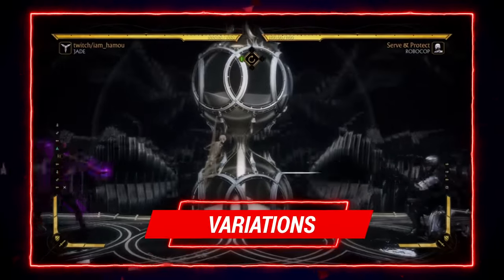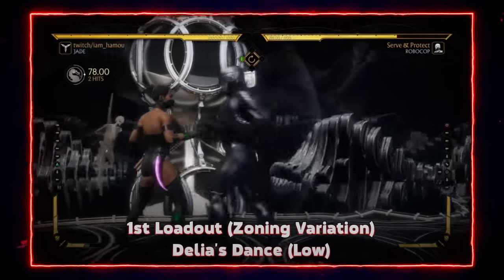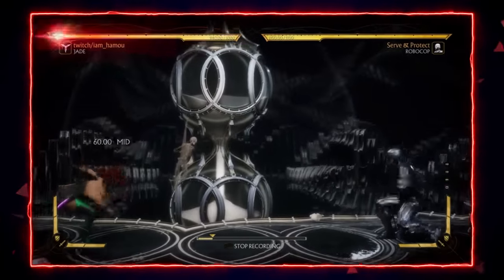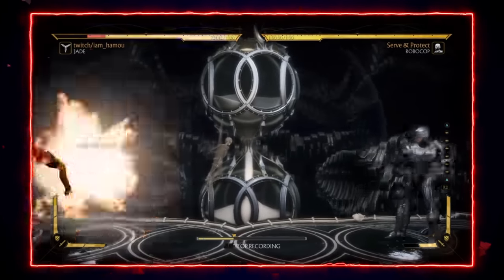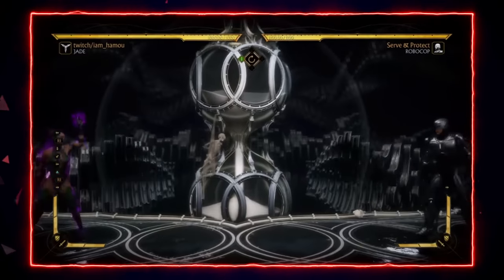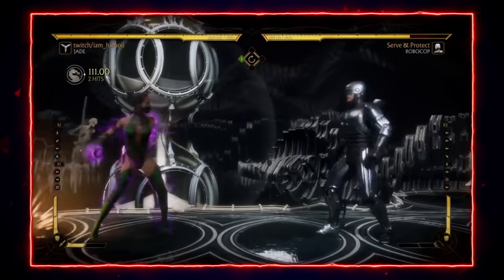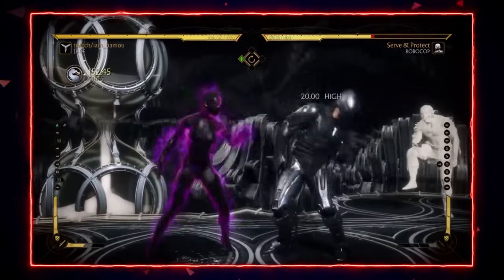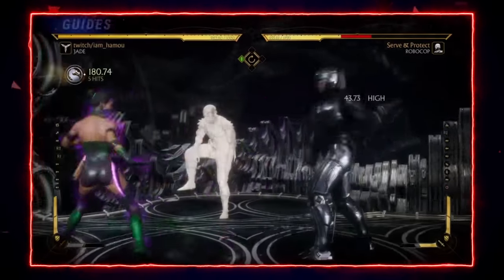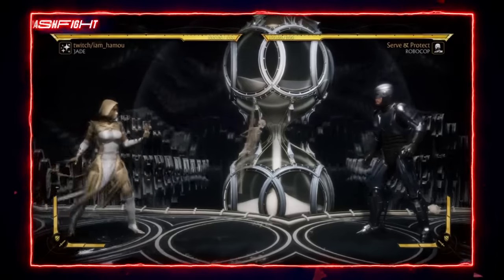The first variation I'm gonna talk about includes the low projectile, the erasers, and the Laia's Dance. This variation is very good because it allows Jade to play full screen very comfortably against characters who cannot enforce any pressure on her full screen. When she activates her glow she could start her game — no one could threaten her from that far or mid range. The Laia's Dance is important for her up close game to give her special mix-ups and for the re-stand, and it makes everything safe since she's mostly unsafe with her strings. Pick this variation if you feel zoning your opponent is gonna frustrate them.